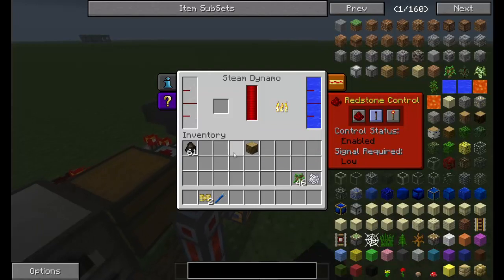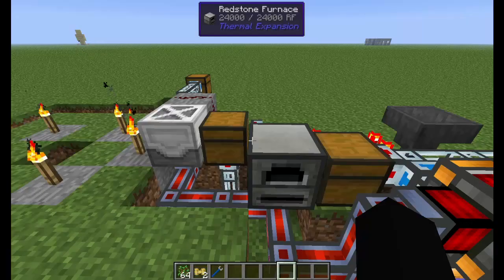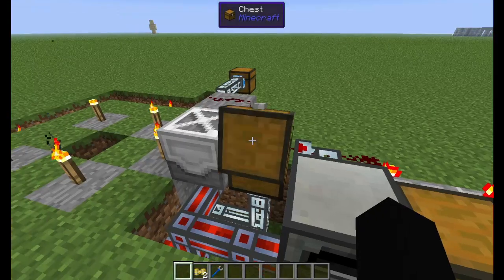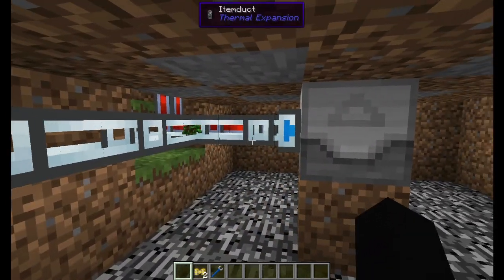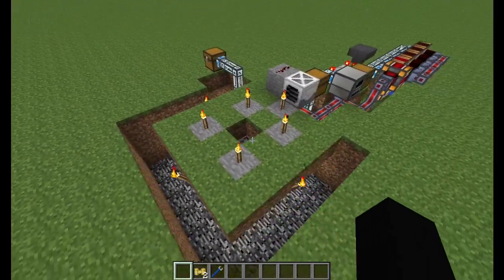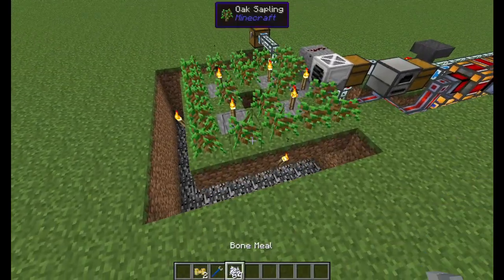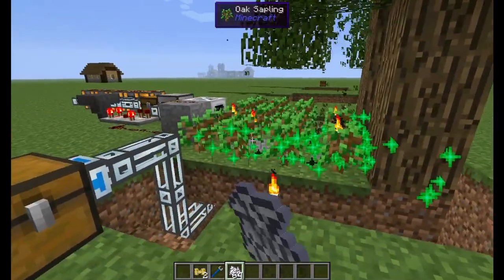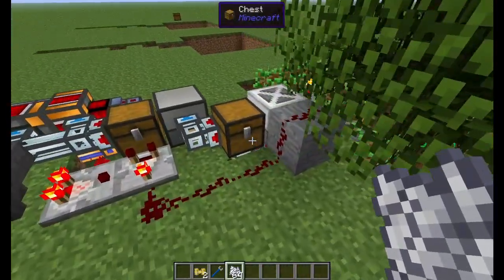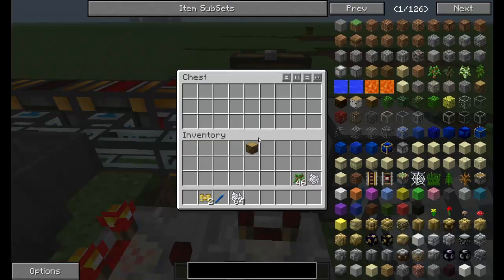So now we're pretty much ready to start. We can go ahead and put this charcoal back in the system, and throw some saplings in this chest. You're going to see them going down there and coming into the planter, and then they'll automatically start planting. You can see it there in the background — we're going to take some bone meal and speed this along. And you can see the wood starting to get sent to the furnace, the furnace is processing it, and charcoal's getting sent to this chest and then straight back out.